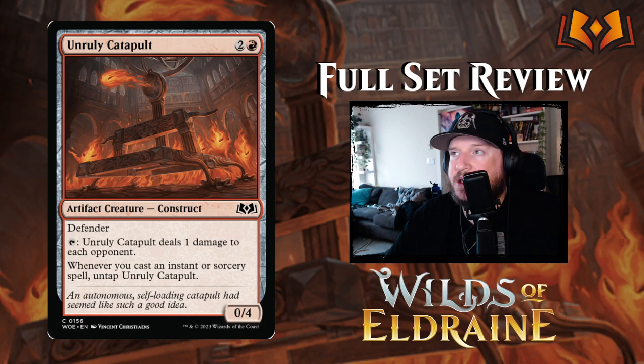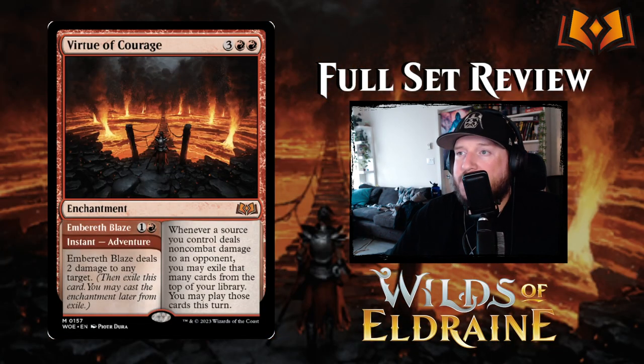Unruly Catapult is two and a red for a 0/4 Construct artifact creature with defender. It's like a flame-spitter — very popular in blue-red spells decks. You can't attack with it, but tap it to deal one damage to each opponent; whenever you cast an instant or sorcery, untap it. Unfortunately it only targets opponents, not creatures, so it can't help clear the board. But you can potentially untap and tap it multiple times per turn, and as an artifact creature you can sacrifice it to pay a Bargain cost.